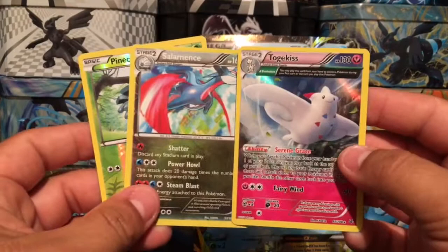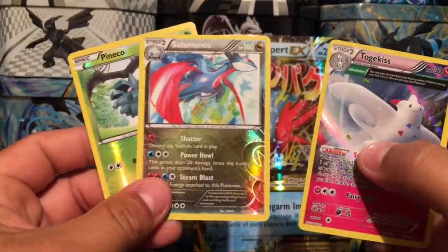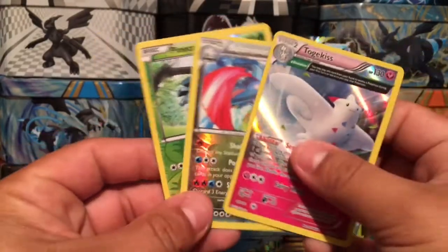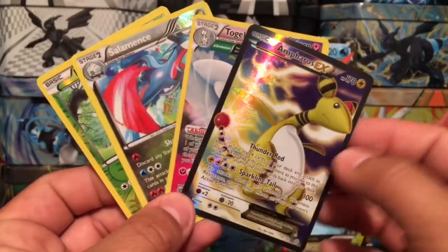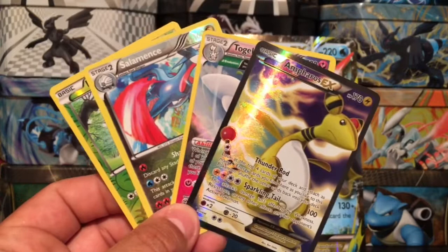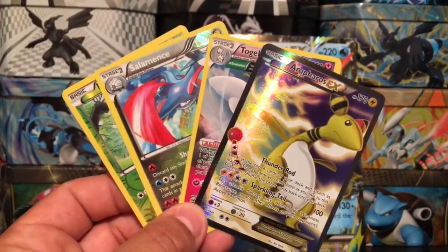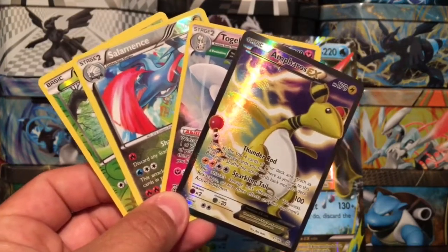Just to summarize our pulls from this Mega Mystery Power Box: we got a Togekiss Ancient Trait rare holographic card, Salamence reverse holo rare, the guaranteed foil card, and we pulled an Ampharos EX full art! All right guys, I really hope you enjoyed today's video. Don't forget to thumbs up, subscribe, and hit that bell. I'll catch you guys in tomorrow's video — thank you for watching, and have yourselves a great day!